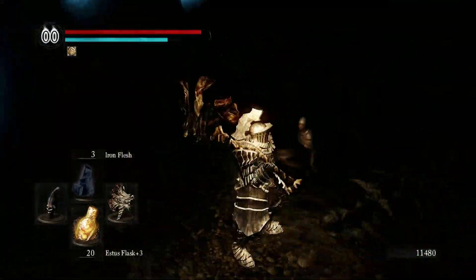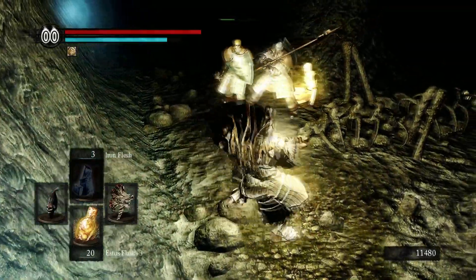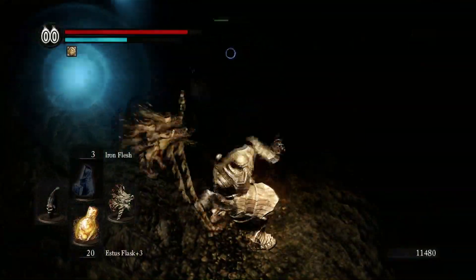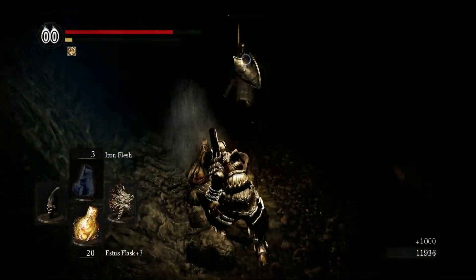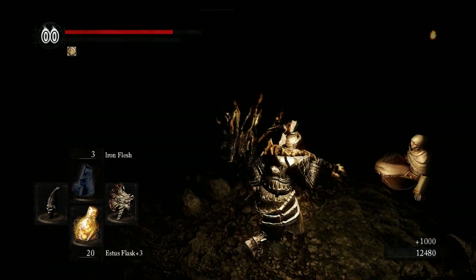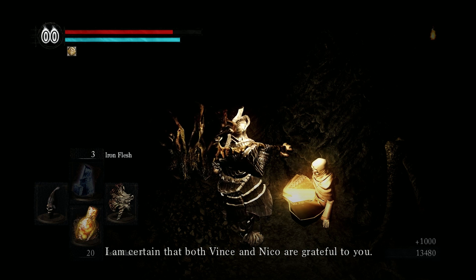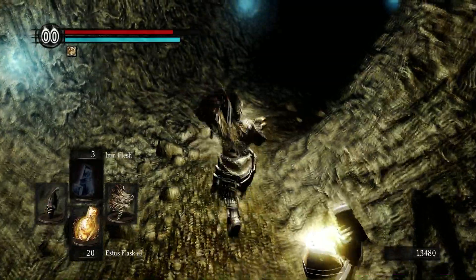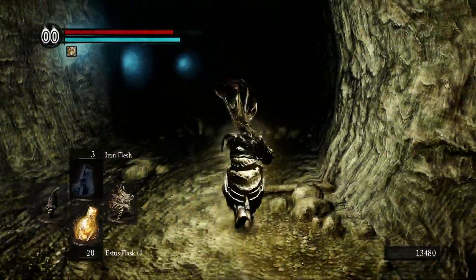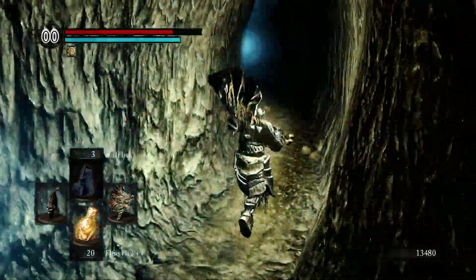There are a couple of knights here, and here's a familiar face — but the knights have gone hollow. If I had actually spoken with her first, she would ask us to put them to rest, which is what we're doing now. 'You banished those two fellows did you? It pains me to think of the trouble my failings have caused. I am certain that both Vince and Nico are grateful to you. Thank you so very much. Here — these belonged to them. You deserve them more than I.' This is the cleric we met in Firelink Shrine and her two knight escorts. If you rescue her here, you'll meet her back in Undead Parish near the altar and she'll sell you miracles.